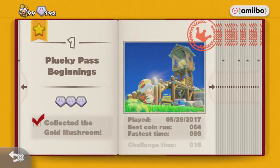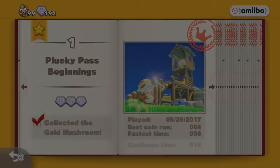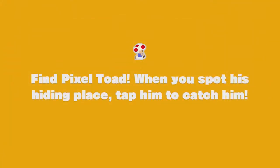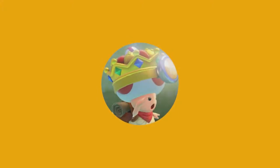You then have to find Pixel Toad within the courses. I'll show you right here — tap, and then he goes into the course. Our first one, Plucky Pass Beginnings, and now it's our job to find him. When you find him, you have to tap him on the gamepad. So it's essentially, like the game said, hide and seek inside Captain Toad Treasure Tracker.